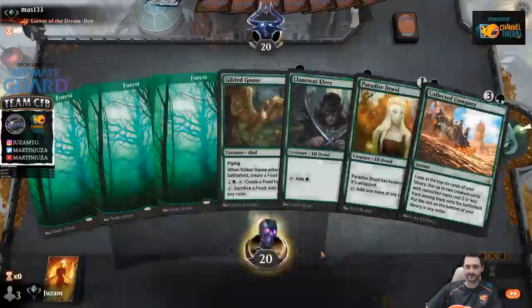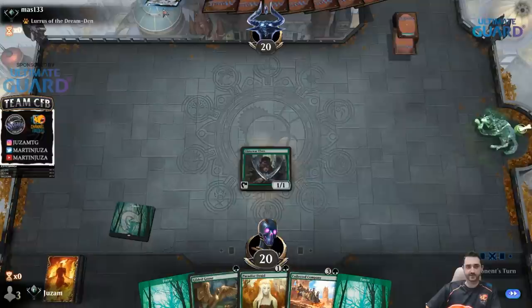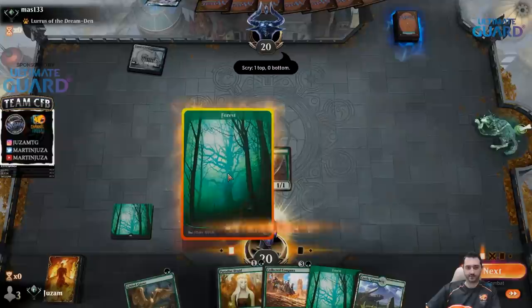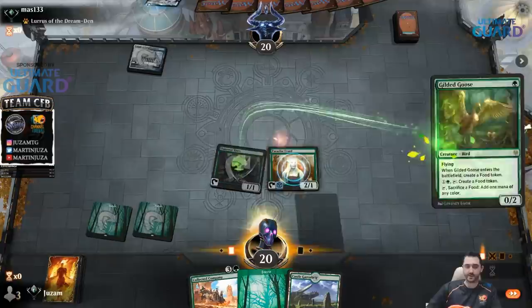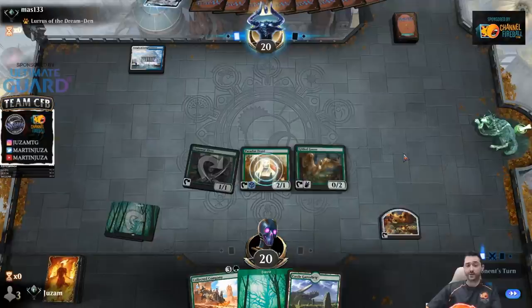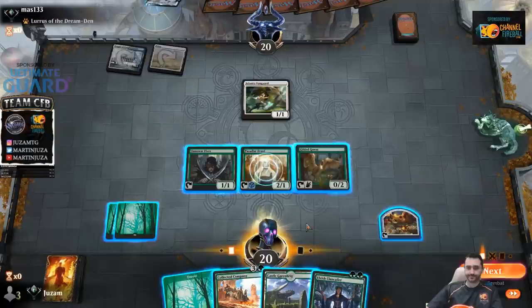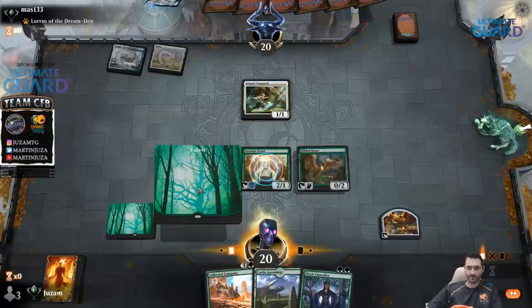Okay, this looks like a pretty good hand. This looks like Red Black Lurus or Blue White Auras. So that is probably Blue White Auras. Now we have all the mana in the world, we can cast Company and find something like an Archdruid or a Fierce Empath. The reason why Behemoth is really cool in this deck is because you can find Fierce Empath in Collected Company, and that finds you Behemoth — you don't have to play the green Finale. I can cast both Company and yeah, alright.